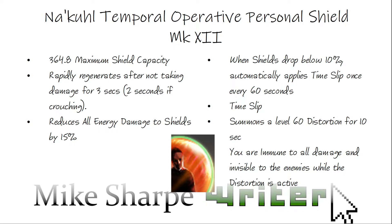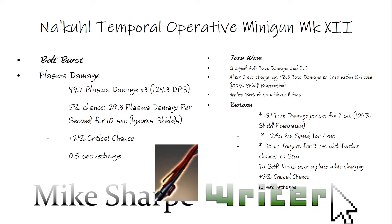Now coming up is the Na'kuhl Temple Operative Minigun, and like all weapons in the game it has two major firing modes. You have the Bolt Blast and the Toxic Wave. The Bolt Blast is a 39.7 plasma damage burst with basically three shots. It also has a 5% chance to trigger a plasma DOT on your targets, and this will ignore the shield so it goes straight through to the health of the target. There's a slight increase in critical chance and a half-second recharge after you fire it.